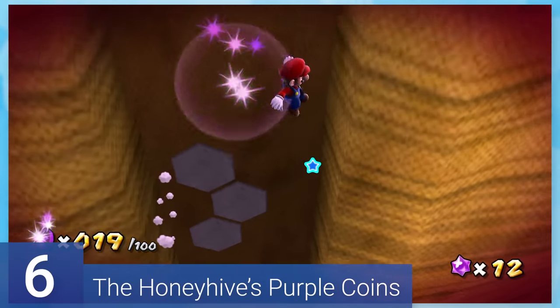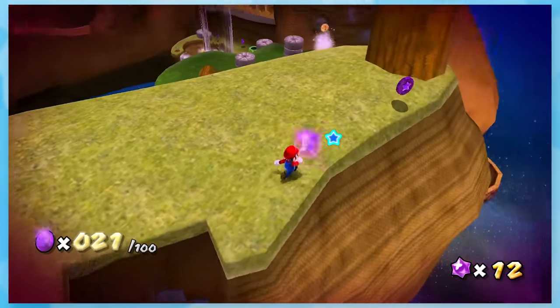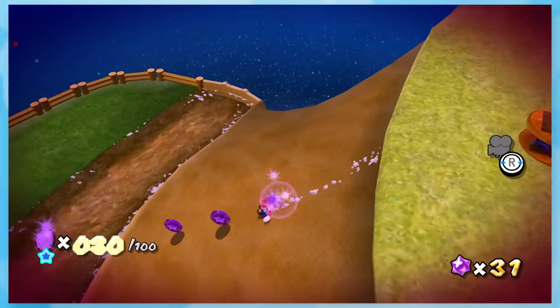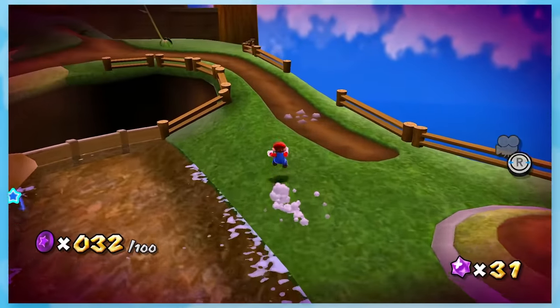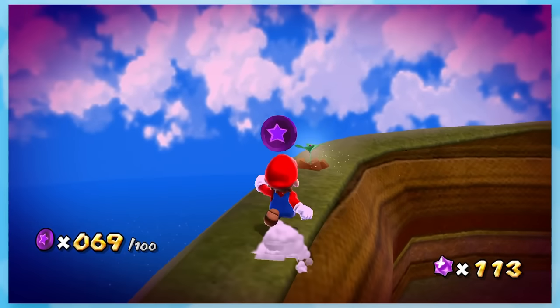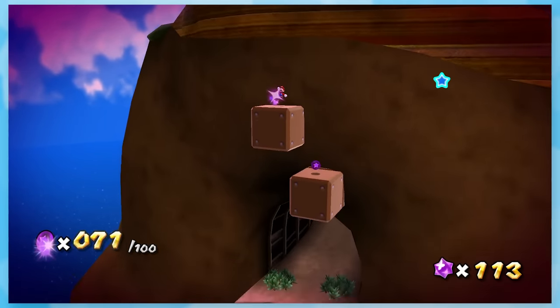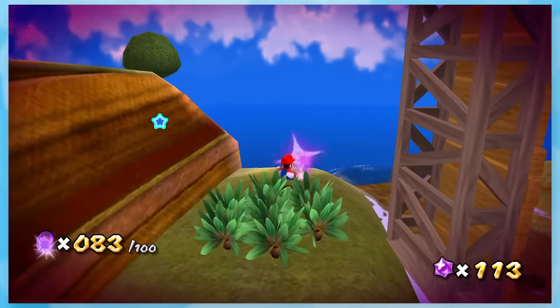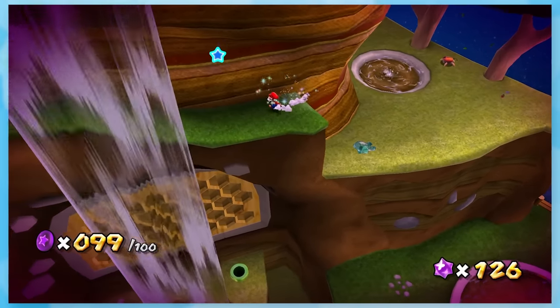6: The Honey Hive's Purple Coins. The purple coin challenges that like to be super cryptic and force backtracking. About 80-85% of the coins are easy to get, but there are a handful that are super well hidden. Like this one on top of this mountain — the camera pans around and wow, two random blocks with purple coins. I honestly love how much exploring is required to find all these coins. It really makes you appreciate the level design that much more.